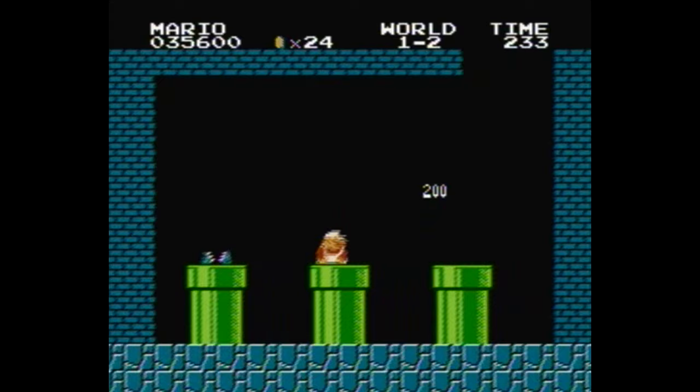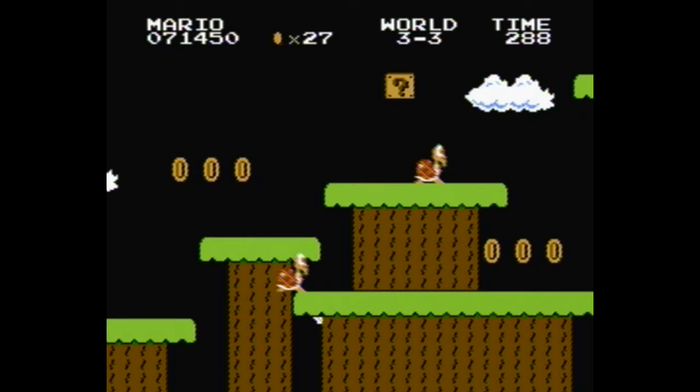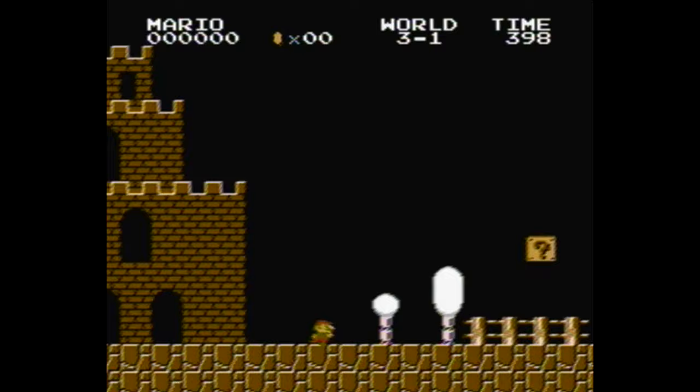If you get game over while playing Super Mario Brothers and are taken back to the title screen, it may appear that your only option is to start from the beginning again. This is actually not the case, as if you hold the A button and press Start, you will be taken back to the beginning of the world that you got game over in. This even works inside the Minus World in case you just can't get enough of it.